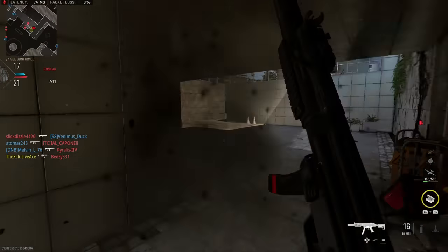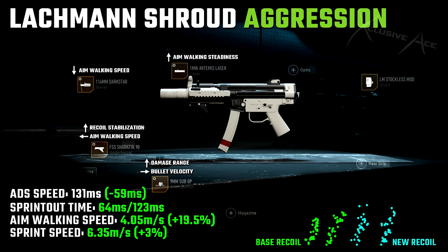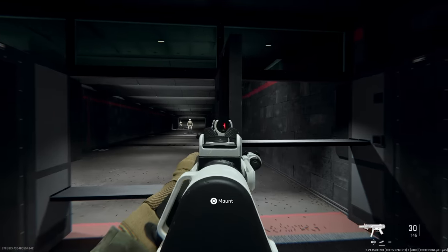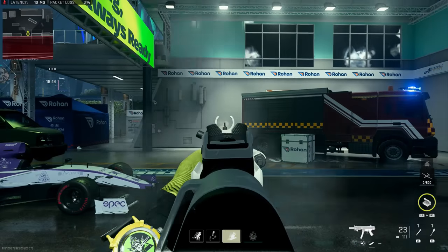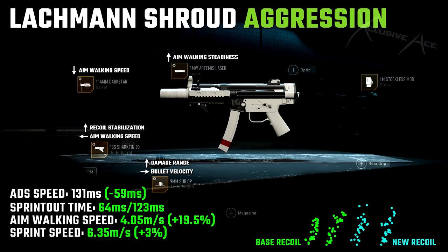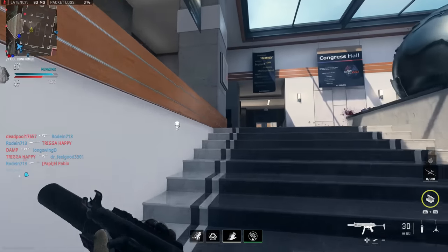The first attachment combination is my hyper aggression build: Dark Star Barrel, 1mW Artemus Laser, Stockless Mod, Overpressured Ammunition tuned for bullet velocity and damage range, and the Shark Fin underbarrel for idle sway and recoil stabilization via tuning. Everything else is tuned for aim walking speed and aim walking steadiness. With this build, ADS speed is ridiculously fast at 131 milliseconds, sprint-out time is very quick, aim walking movement speed is 4.05 meters per second — extremely fast for strafing. Recoil is surprisingly manageable so you can still stretch to mid-range for two-burst kills. Great for aggressive play and shipment.